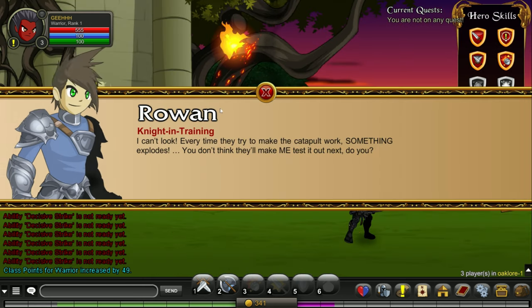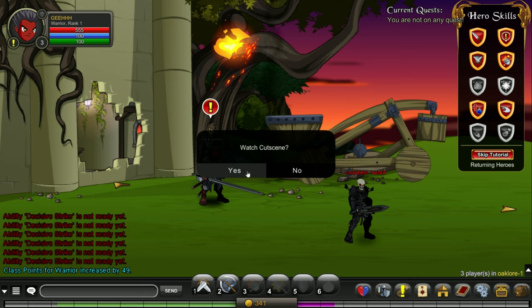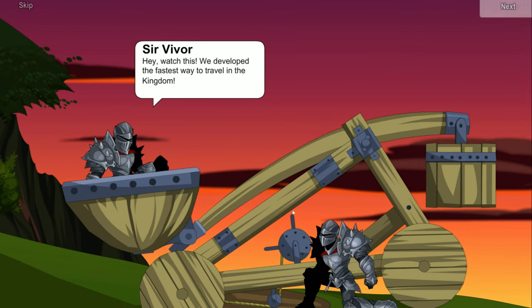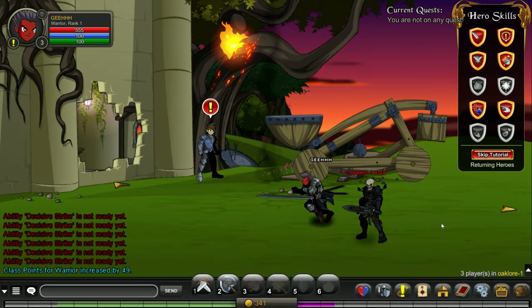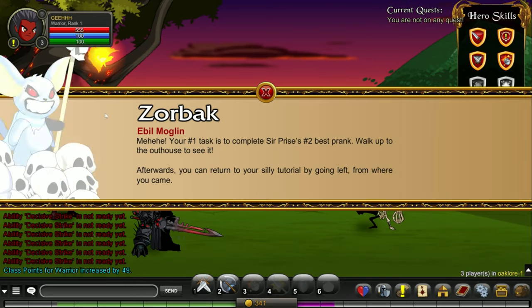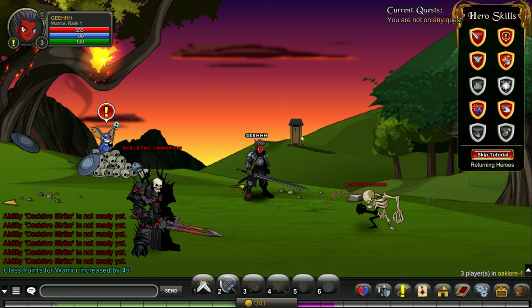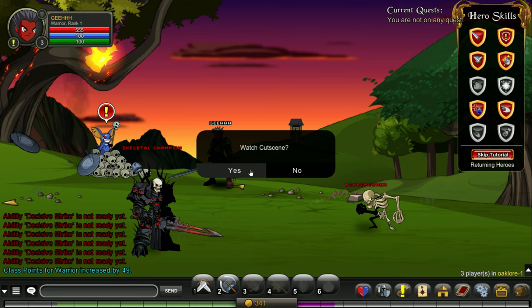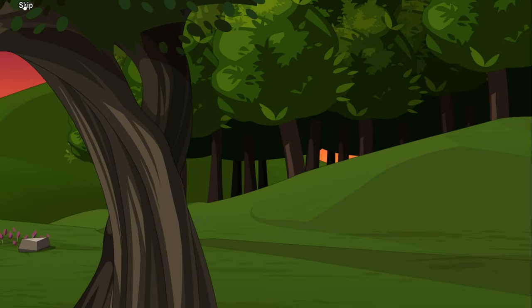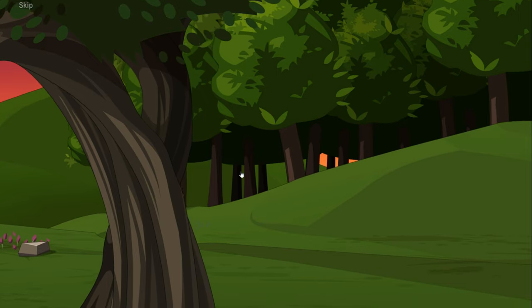Let's go. Talk to this guy — he wants me to interact with the catapult. Let's watch the cutscene. The catapult is... okay, skip. Now what? I need to proceed. There's some kind of creature over here — Zorbach. He said I need to approach that area. Another cutscene. Skip. Talk to this guy again and watch the cutscene.